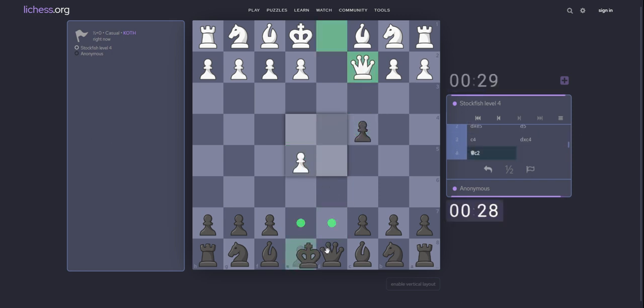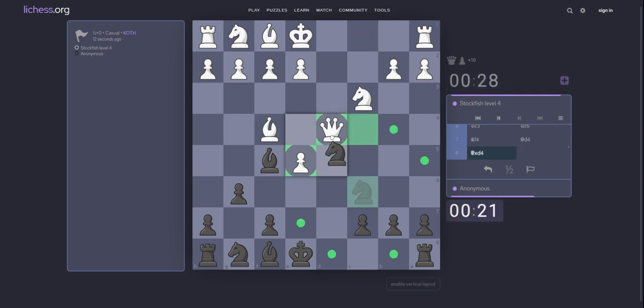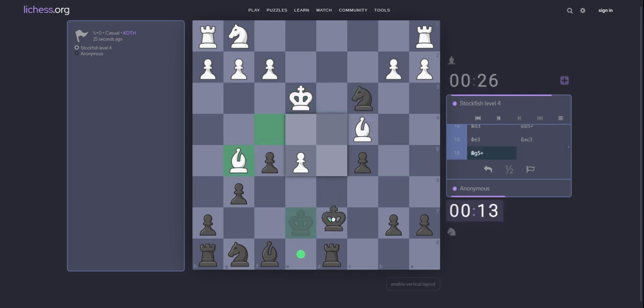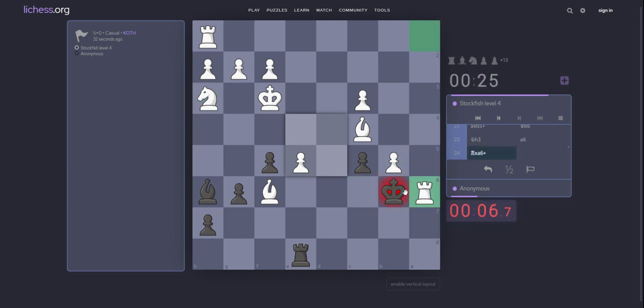e5. At least I can take on c4. Queen c2. Knight c6 — trying to cut also. c5. e4. Bishop takes e4, king e7. Rook d8. King d3. Knight takes c3. Bishop g5. Yes. Why not. Knight c6. Rook e8. He has a decision, but I think he should take on c3. Resign.